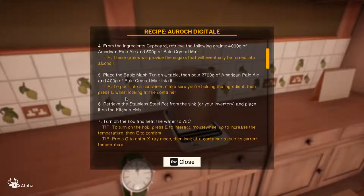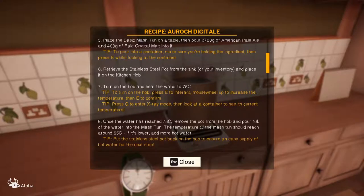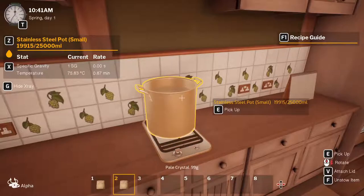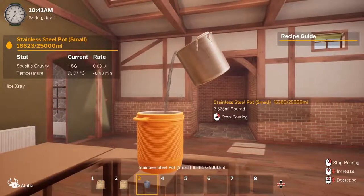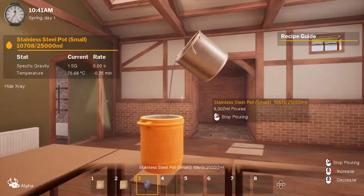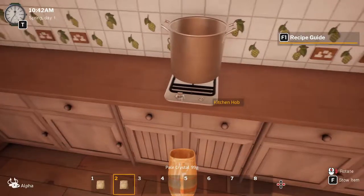Once the water is at 75 degrees, move the pot from the hub and pour 10 liters of water into the mash tun. So we pick that up and pour 10 liters of this in there. Let's get there — and we're there. Stop pouring, put that over there.